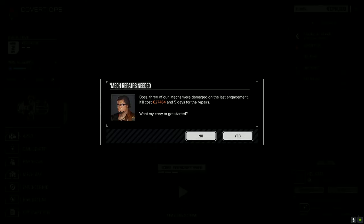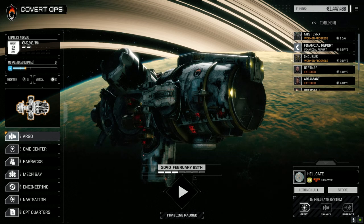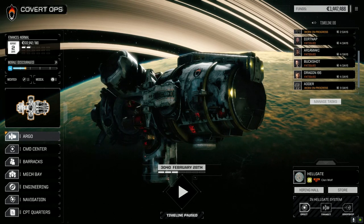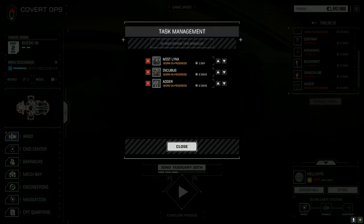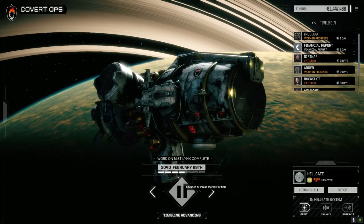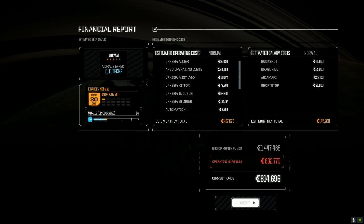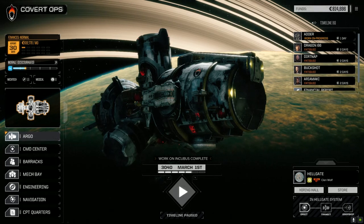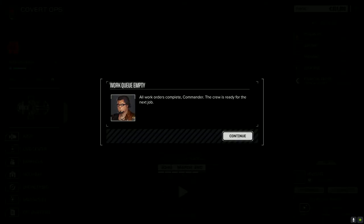Okay, 27,000 C-bills — not so bad. Made a few C-bills from that mission but not much. Let's get our mechs back — it's going to be three days no matter what, so let's wait the three days. The Adder takes one more day. On the way here we picked up the ship's lounge upgrade, which gave us plus one more tech point and plus two morale. It was 225,000 but I figure why not — I don't like having morale too low.